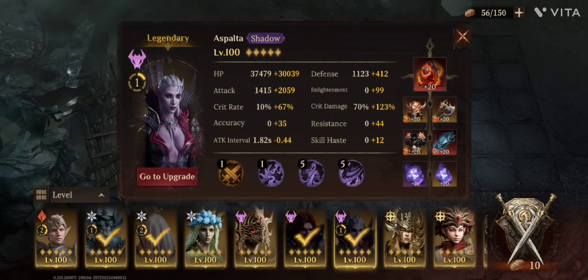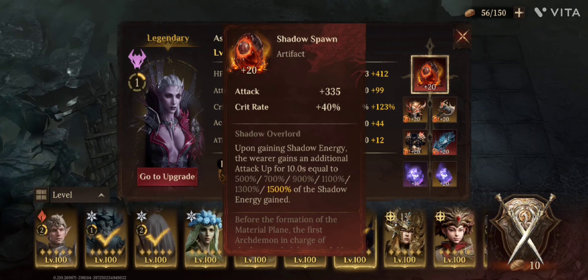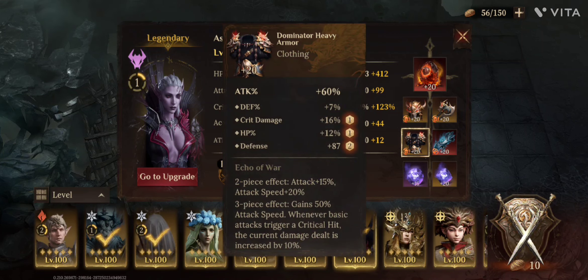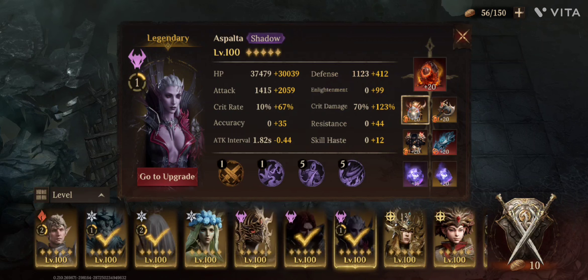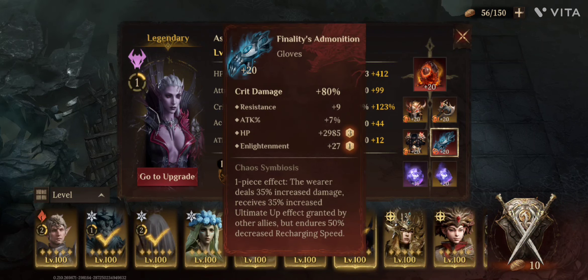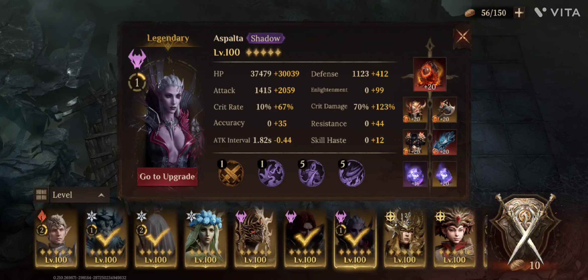For the damage part I'm using Asphalda with the necrosis shadow artifact and the dominator set for the attack speed. I was lucky to get some finalities gloves for her. Her crit rate could be higher — I'll have to check my gear a little bit later on, and that will be done during the week before I do the continental challenges.